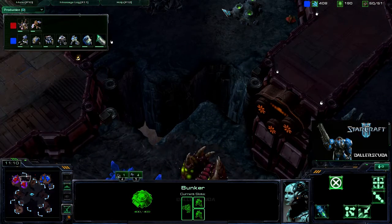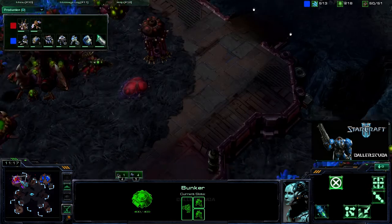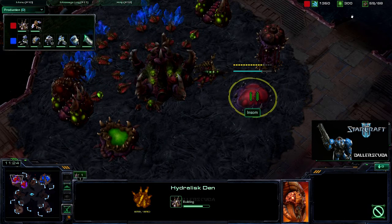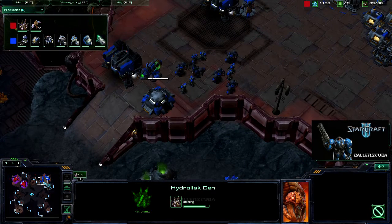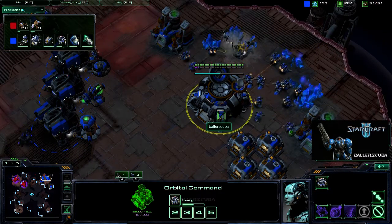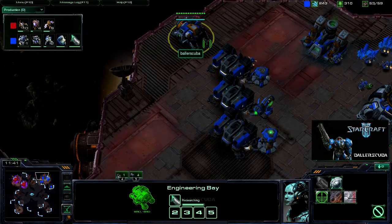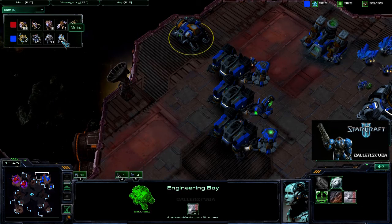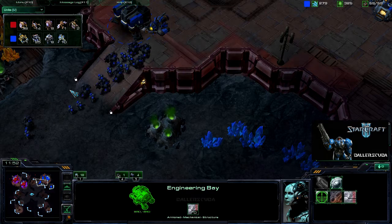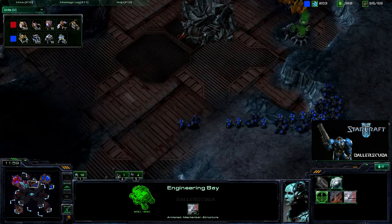Just one mutalisk on the way, and he's got a hydralisk den as well. I don't know if he's expecting me to go for a banshee harass, but really I'm just trying to get an army. I do have four barracks up now with the engineering bay. Looking at my army, I have 10 marines and 8 marauders, and because he hasn't attacked in a long time, I'm assuming he feels comfortable with his map control and has been macroing this entire time.